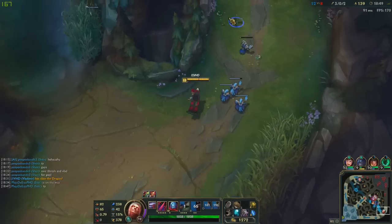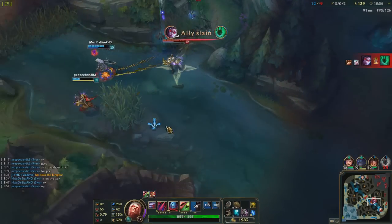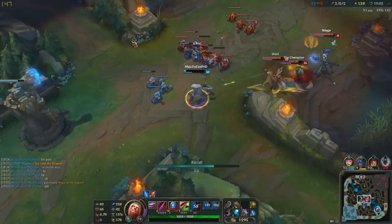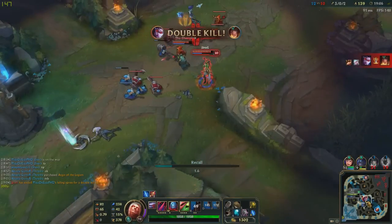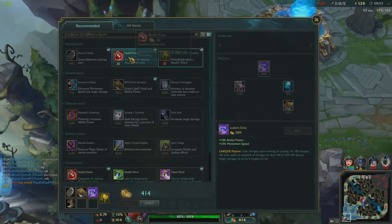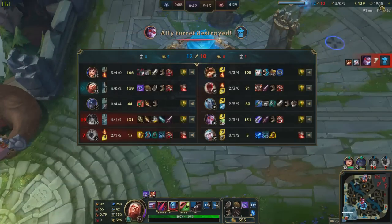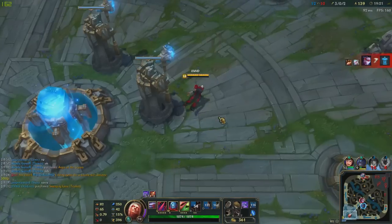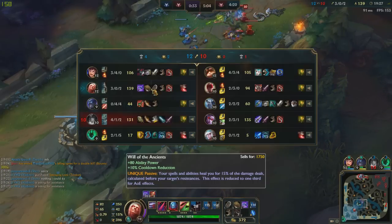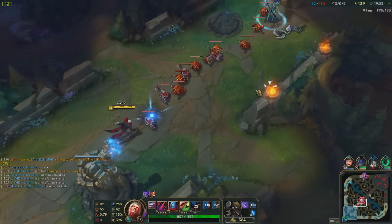There should be one more wave. Oh, it looks like they're forcing a fight — that's such a bad idea. There's nothing I can do — she's pretty much dead. Way too greedy for that blue, I should just head back. I think I'll get myself a Sweeper since Shen didn't get one. I think we should group up. Vayne was only 3 kills right there — wow, she's so behind.